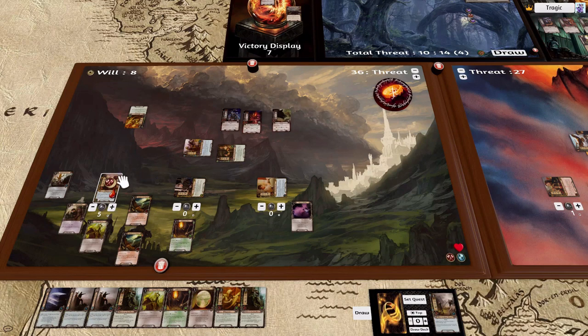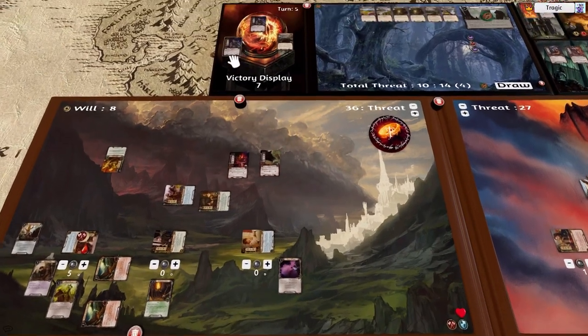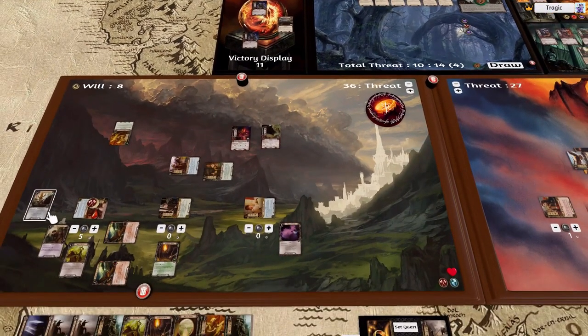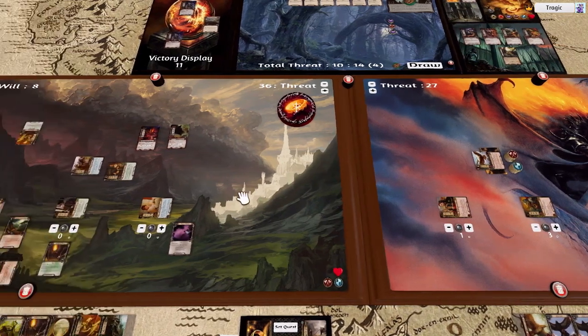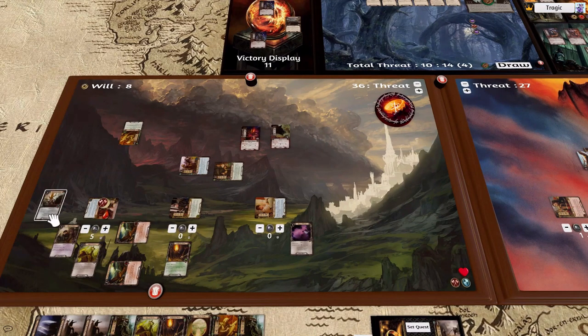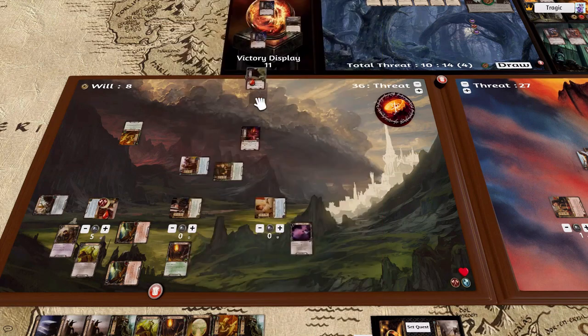I attack with Dunhere with three plus twelve — that kills this bloke. Then I attack for three plus six, six, seven, eight, nine — still need to do it — and attack again for three. This guy has a wound on him already remember from Thalen, and that kills him.